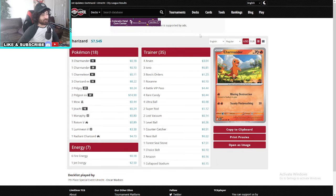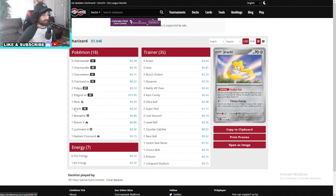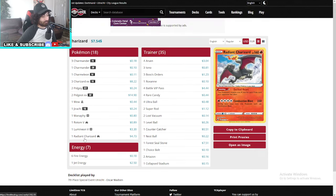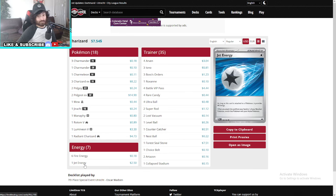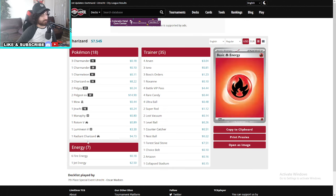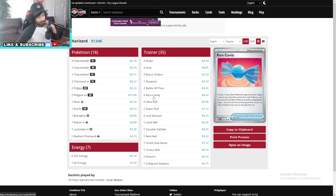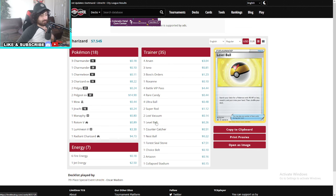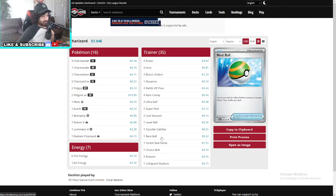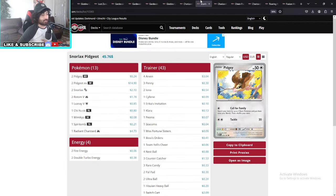Let's keep going — we have a Charizard EX Pidgeot EX deck. This one is pretty basic, running the Rotom, Lumineon, Manaphy, Radiant Charizard. He is running one Jet Energy — that's a cool tech. But no Entei for it; usually you run Jet Energy if you run Entei. He's also running one Roxanne. Such a strong list — can't believe it made it happen. One Level Ball, one Lost Vacuum. Congratulations to Oscar.